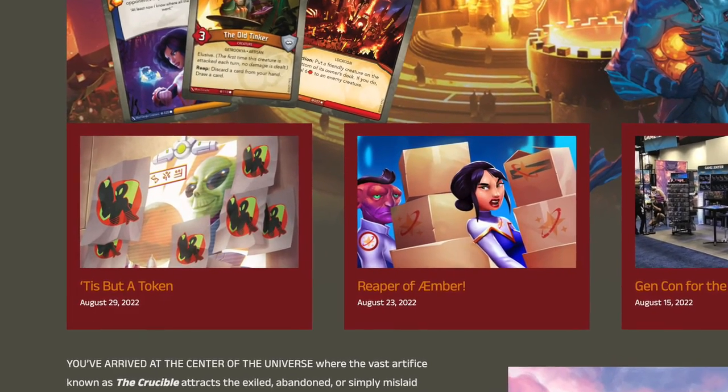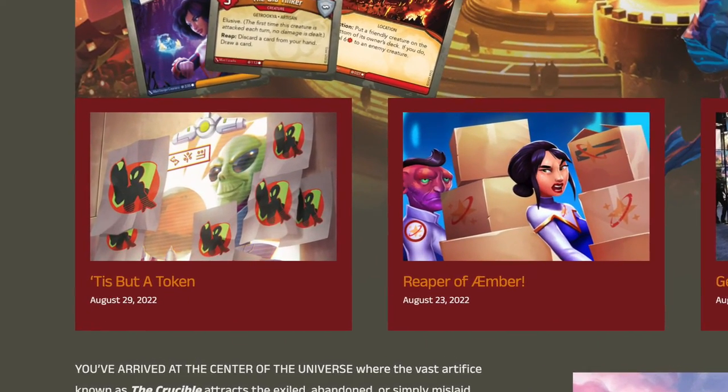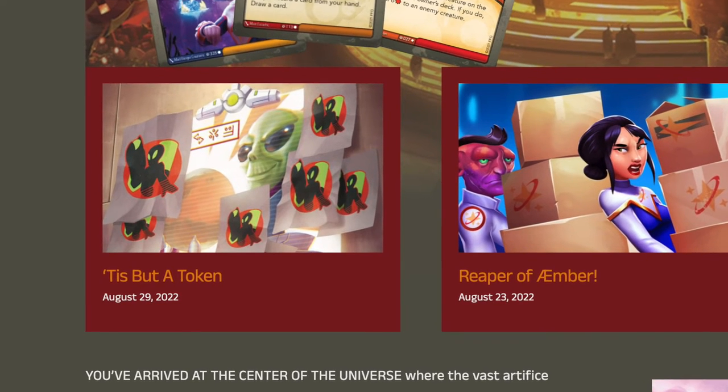Even more huge news just dropped for Keyforge Winds of Exchange, and this time it's about how token creatures will function in this next set. It's been a source of speculation for quite some time on how token creatures will work, and this brand new article, 'Tis But A Token,' clears up our questions. As always, I'll leave a link to the article in the description below in case you want to check it out for yourself.